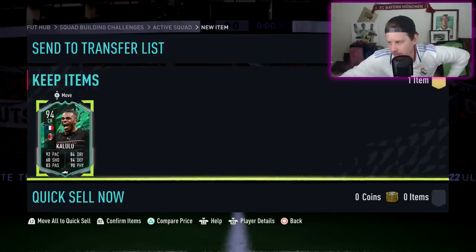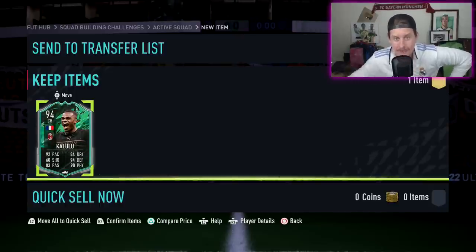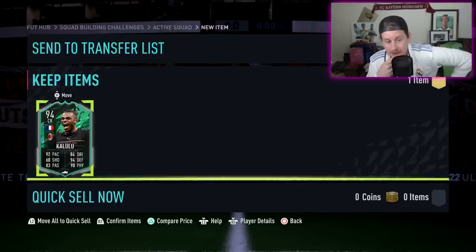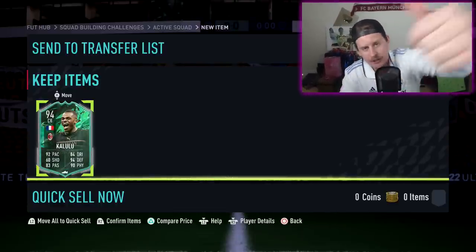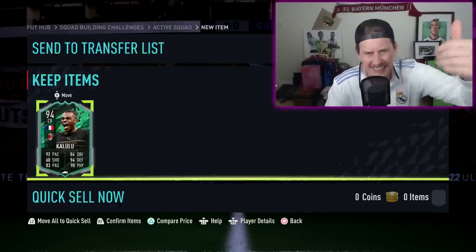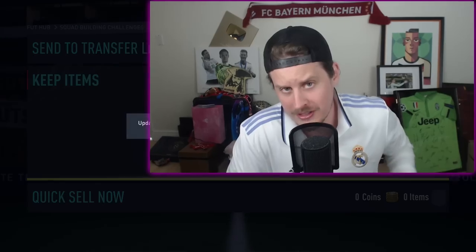My final verdict on Ousmane Dembele: I think he's a very reasonably priced card at 11 slots. I'm going to try to get him done on the RTG after Neymar. I've already done Mendy and Griezmann; we're grinding Neymar, and then Dembele is probably going to be the next guy after we complete the Neymar SBC. That's going to do it for the episode, boys. Smash like, let me know what you think — it's a thumbs up from me. Hit subscribe if you're new, and I'll catch you guys for another upload tomorrow. Till next time!